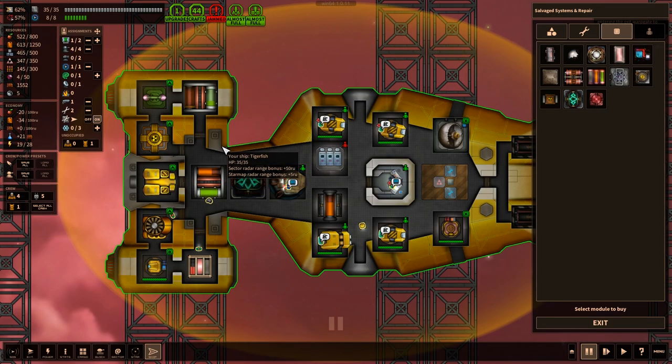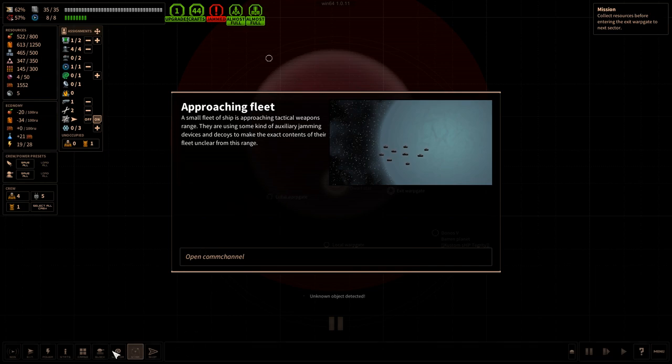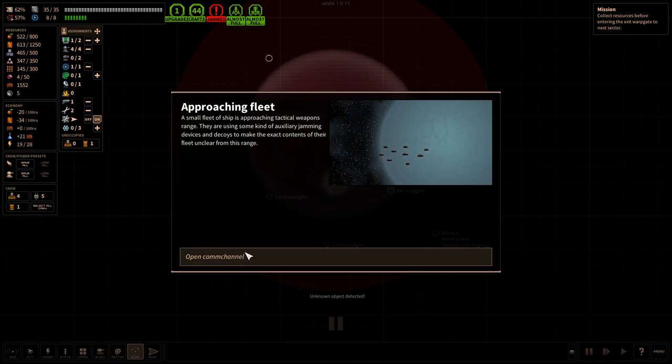Here we are. Approaching a ship — I forgot about this. I thought we were still docked, but apparently I exited our spaceport. We were docked and I sold a bunch of stuff. We're at the final area of this sector, which has the exit point. At the end of each web of systems, there's going to be an exit warp gate, and that is what we're going for to take us to the next sector.